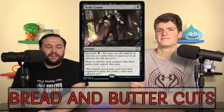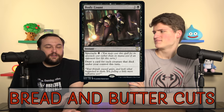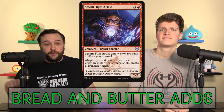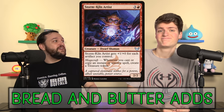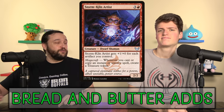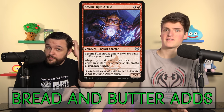This deck only had like 19 creatures to start, and we cut almost all of them — way more than half. We put instant-sorcery token makers in their place, which are so much better in this deck. We added Storm Kiln Artist, which is going to be absolutely stellar. Casualty is a copy, so on every cast and every Casualty we're going to get a Treasure — two Treasures for each spell that you do actually Casualty. You can have little stormy turns where you play something and get more Treasures.